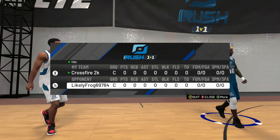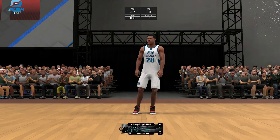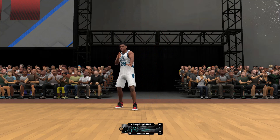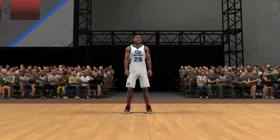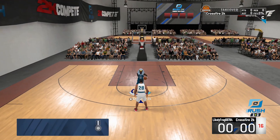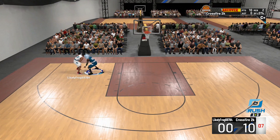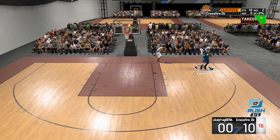Game one — we got Likely Frog and he is starting ball, so should be interesting. He looks kind of big. He can't really dribble, he's gonna be really slow. I don't know about that one, but let's give him the benefit of the doubt. We'll play him like we would anyone else — I'm sure he's got some skill.